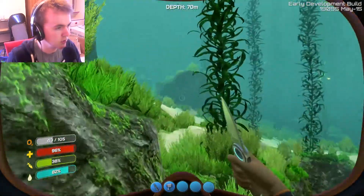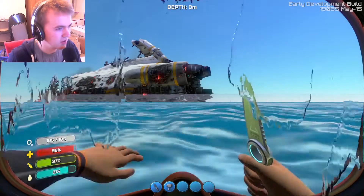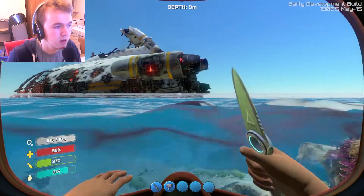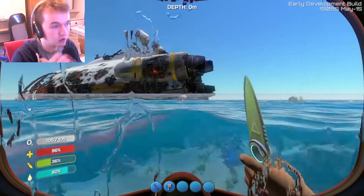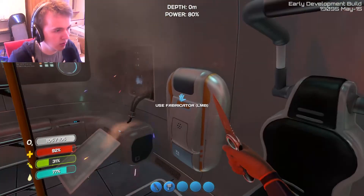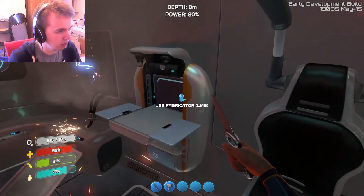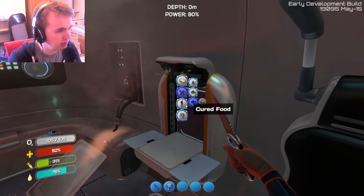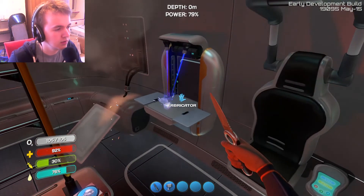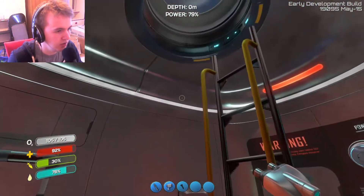Oh there's one. Silver! Okay, we've got two silver — that's surely enough. I'm going to head back. Our escape pod appears over the horizon. Once you start making watercraft you should be able to travel a lot faster speeds and get a lot further away. So we put the silver in here, make a computer chip — yes! And now, in theory, we can make... a builder! Build underwater bases and submarine modules. Yes!